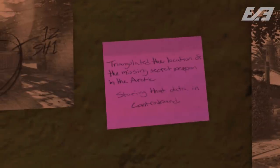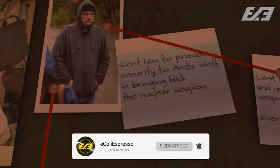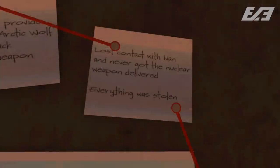There are notes on the wall of Hacienda that end up saying things like they triangulated the location of the missing secret weapon in the arctic, storing that data in Contraband. They also sent Ivan — who is a right-hand man of that crime syndicate boss — to provide security to Arctic Wolf and bring back the nuclear weapon. Additionally, they end up saying the Arctic Wolf icebreaker tanker had been under attack when Ivan got there. And finally, they lost contact with Ivan and never got the nuclear weapon delivered. Everything was stolen.